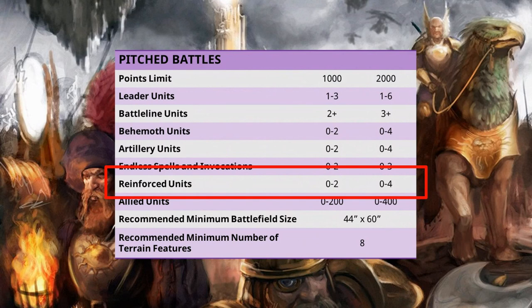In a traditional match play battle using the General's Handbook 2021, an army can use up to 4 reinforced units in a 2000 point battle. This number may change depending on when you're viewing this video and which battle packs you might be using in the event, but right now in GHB 2021 we are looking at 0 to 4 reinforced units.